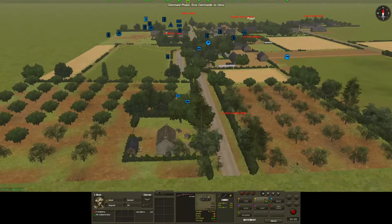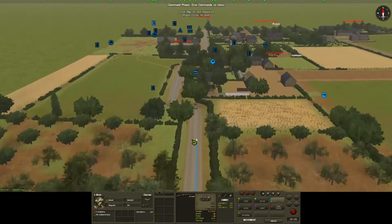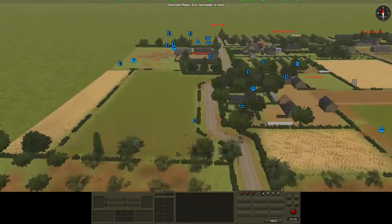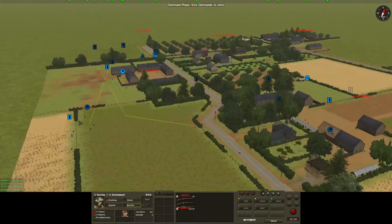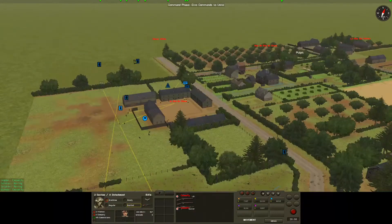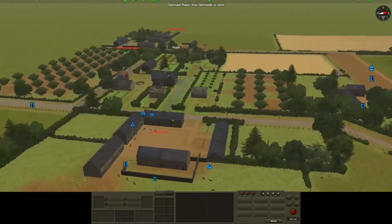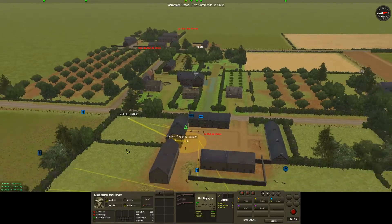I'm also going to get this Bren character to move up because he's got some more ammo. This guy's going to go medic. And we've got our anti-tank team — we'll see what these guys see when they get through.